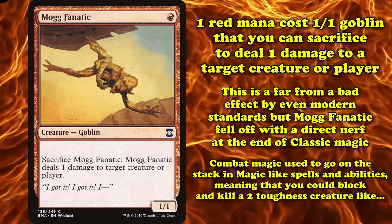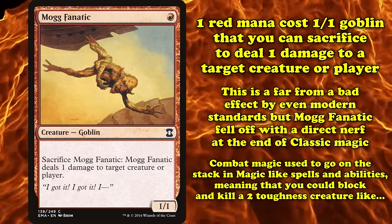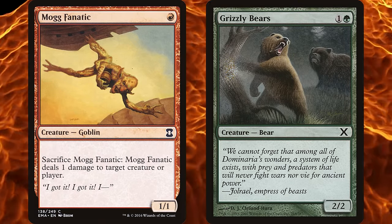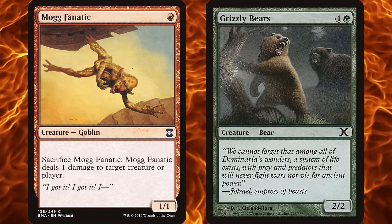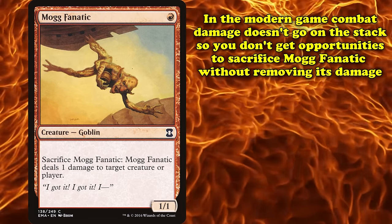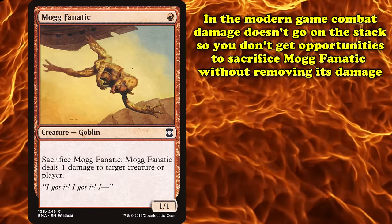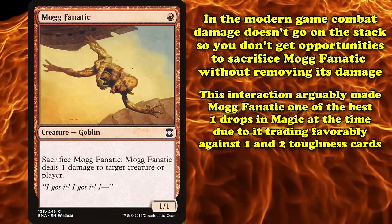Combat damage used to go on the stack in Magic like spells and abilities do. This meant that Mogg Fanatic could block a 2-toughness creature, assigning 1 combat damage that goes onto the stack. Then you could sacrifice Mogg Fanatic to deal another 1 damage, giving you enough damage to kill the 2-toughness creature. In the current game, since combat damage doesn't go on the stack, you'd never get an opportunity to sacrifice Mogg Fanatic without removing the combat damage.